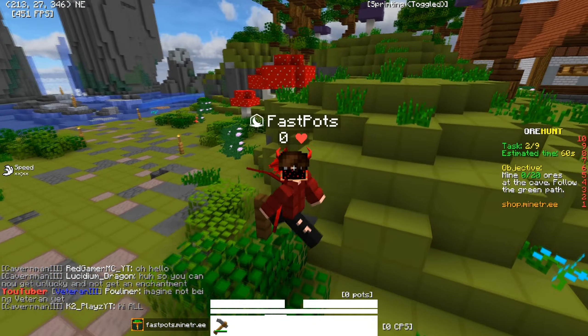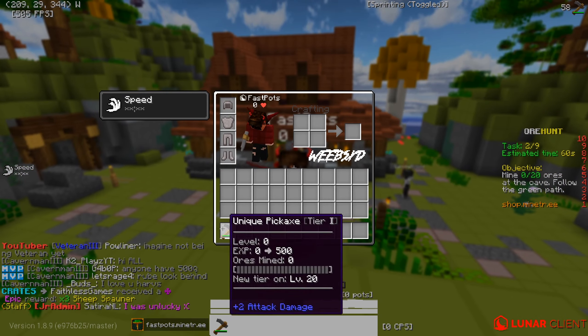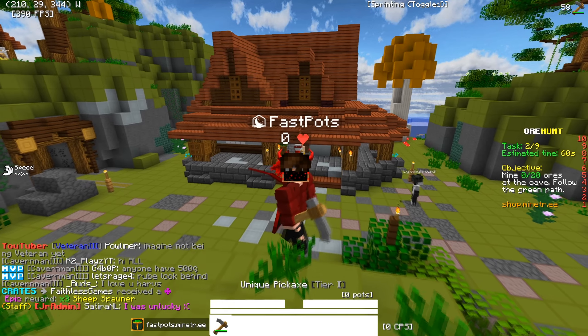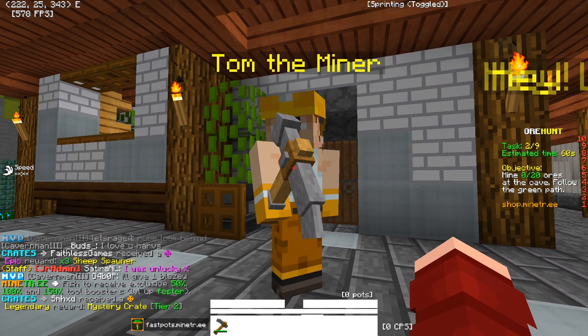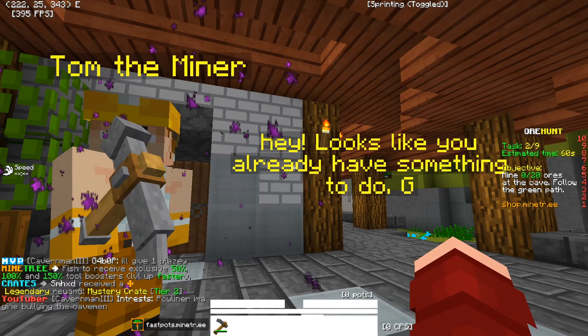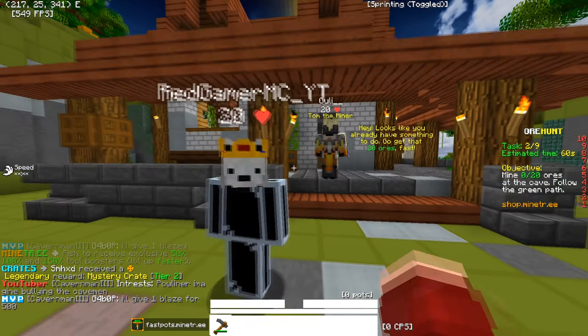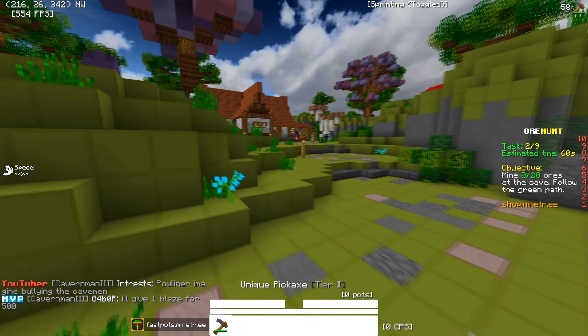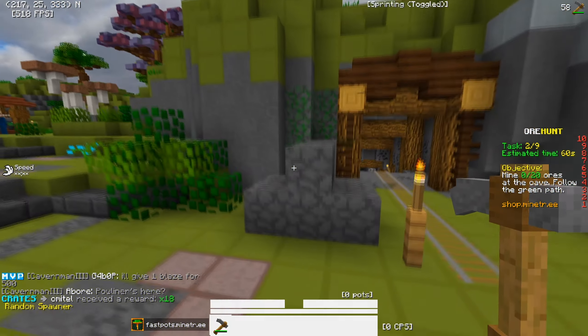This server is very unique — it has a lot of unique features with a custom texture pack. It's got so many custom features, and this NPC literally talks to you: 'Hey, looks like you already have something to do — go get those 20 ores fast.' It literally talks to you, it's insane.